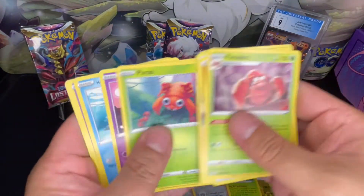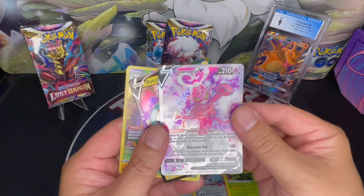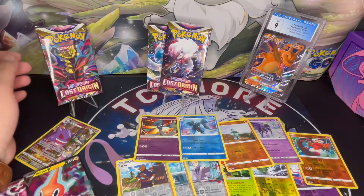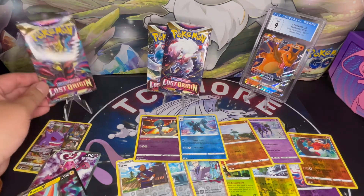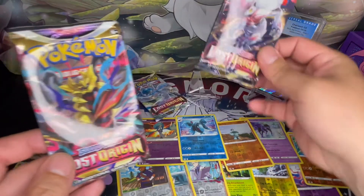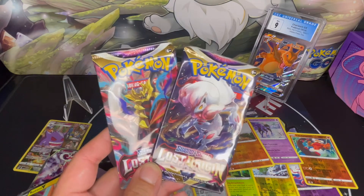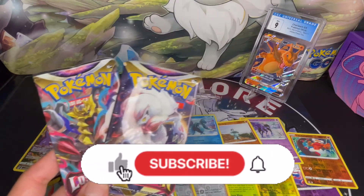Let's take a look at the three hits we got. We got Full Art Enamorous V, Full Art Rotom V, and Character Rare Gengar. Let's go over the giveaway. Because I hit full art and character rare, the only giveaway is going to be one booster pack of Lost Origin. Actually, let's make it a little more exciting — let's throw in another one. I'm giving away two booster packs! All you have to do is subscribe and comment below. Within one week of this video upload, I will pick the winner. Make sure you comment, because that's how I'm going to generate the winner. Look in the description below for more information and a deadline. All right you guys, thanks for coming back. Take care.